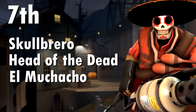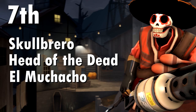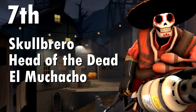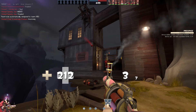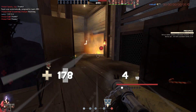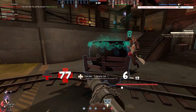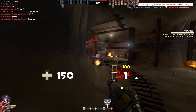Next up we have the compulsory Mexican Pyro set, consisting of the Scalbrero, the Head of the Dead, and as always the El Muchacha. Jokes about Pyro having a million different combinations of this style aside, it's quite a nice addition. I reckon the Head of the Dead is the best piece of this set as it's the newest item. The Scalbrero is essentially a wider, more flamboyant hat, and both go really nicely together — with the Head of the Dead also having a couple of styles for added customization.